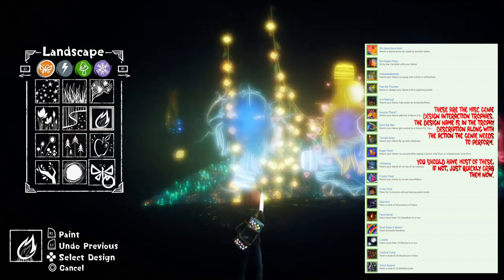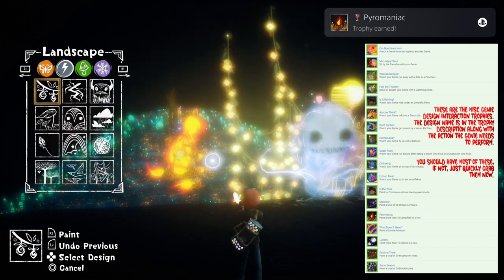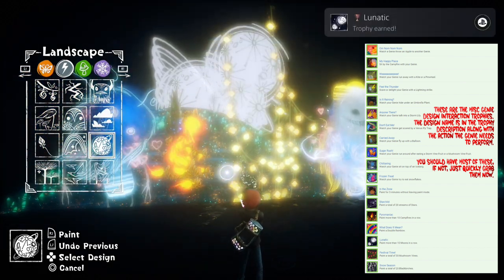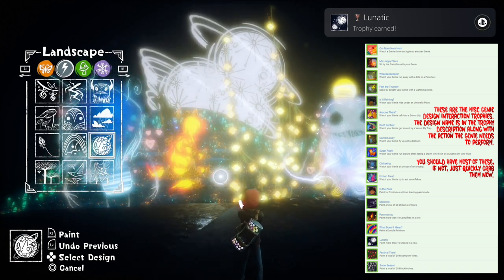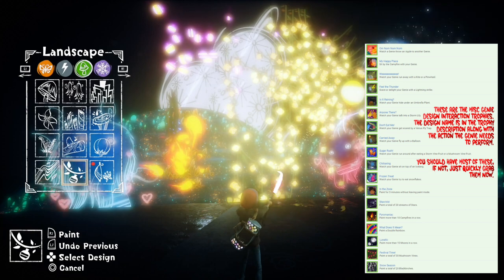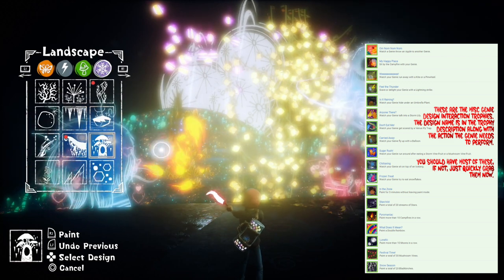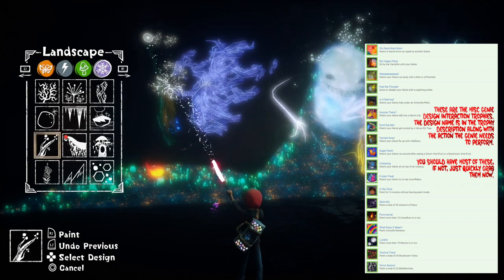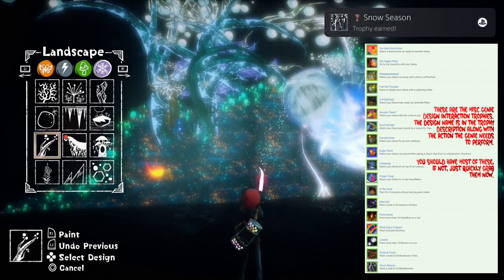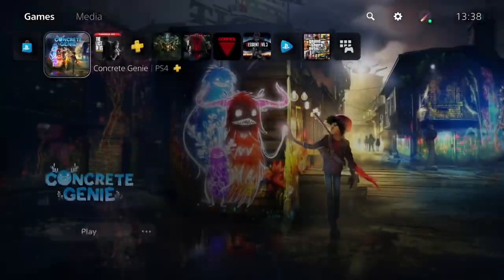Paint more than 10 campfires in a row - obviously pretty straightforward. There we go. 'Pyromaniac' - paint more than 10 moons in a row. 'Lunatic' - paint a total of 30 mushroom vines. That's a mushroom - we've got them mixed up. Paint a total of 20 black birches. That's this big tree here that I've got selected. There we go, 'Snow Season'.